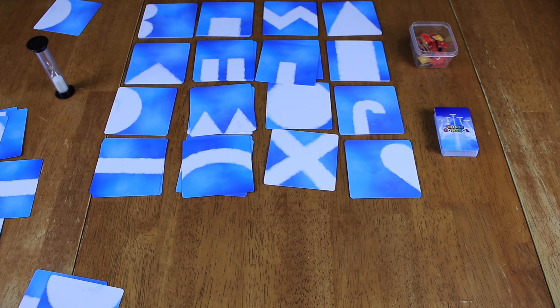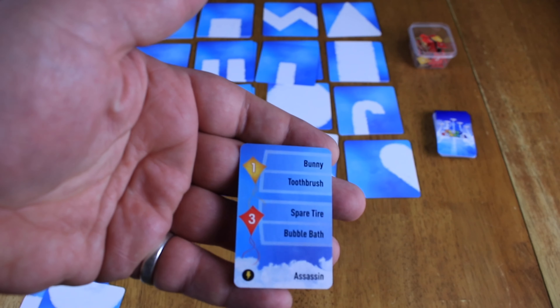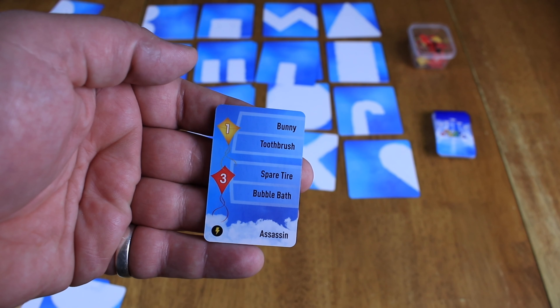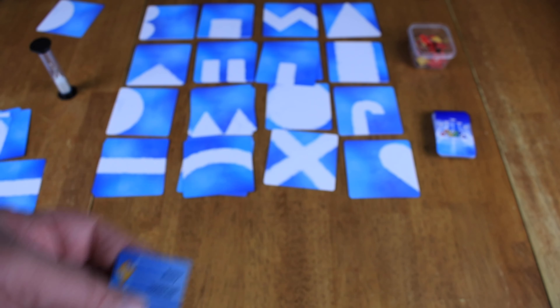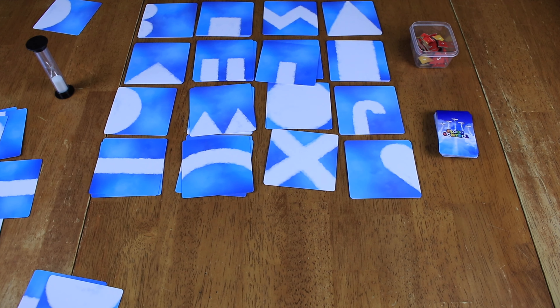Then we go back to the regular rules — everyone has one more turn to draw a card and do all the words on it as fast as they can in the 90-second timer. You get points and your opponents get points based on how well they were able to guess your items. If two people call out the answer at the exact same time, they both get the points. This is not an aggressive game — it's a fun party setting game where really everyone just gets points, which is a nice way of doing it.